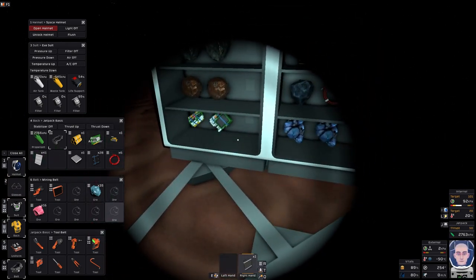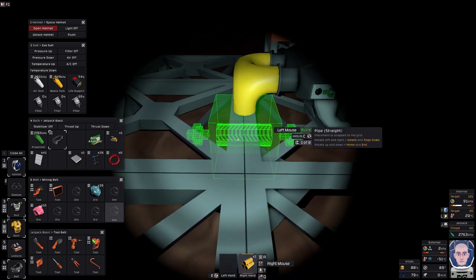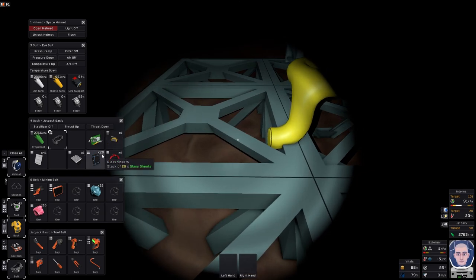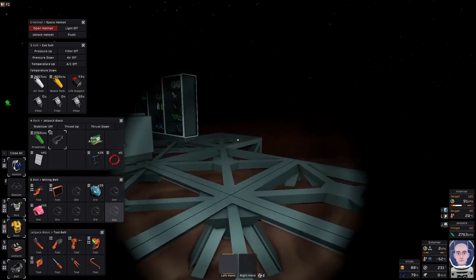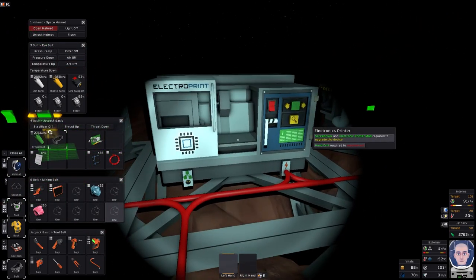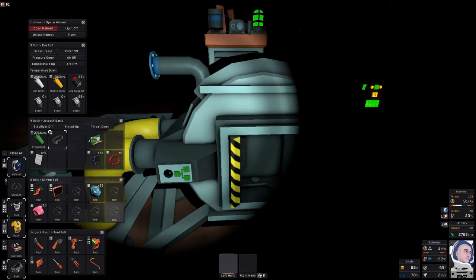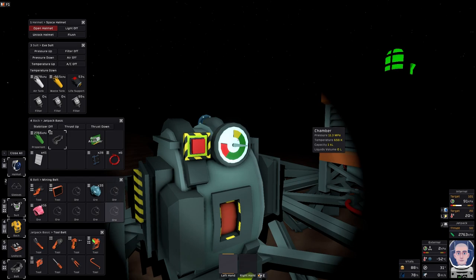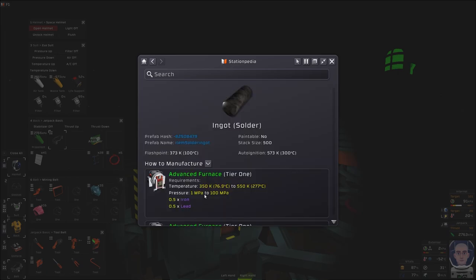Steel sheets can go in here. I'll put my vent back. This is only a temporary measure until I get the advanced furnace, but to get the advanced furnace I've got to upgrade my auto lathe - electronic spinner, I think it is. But first I want my tool manufacturing. Let's check what we need for solder. We need 350k to 550k, so it's a bit too warm for that yet.